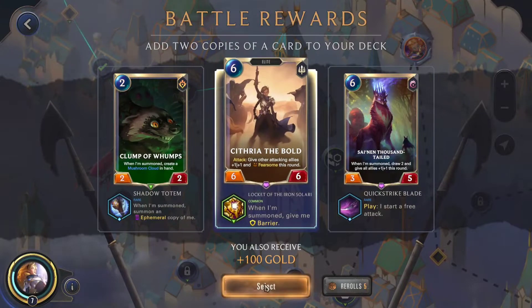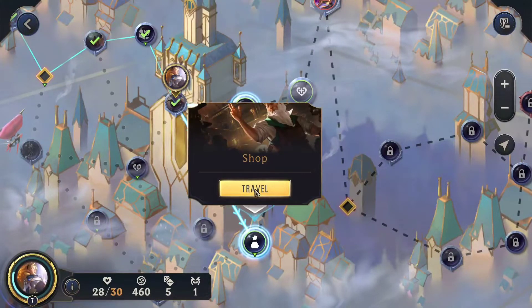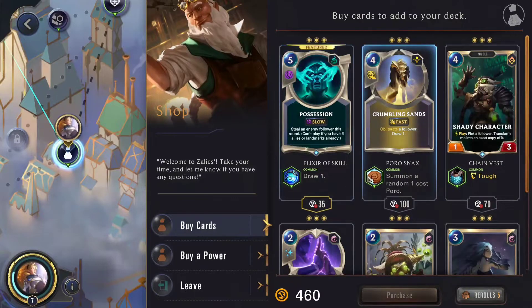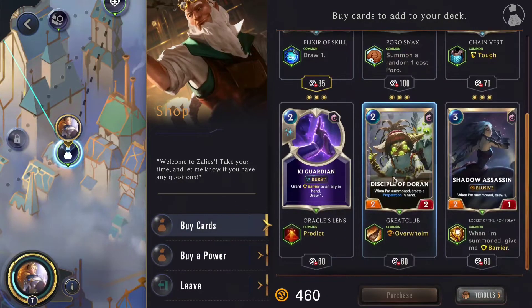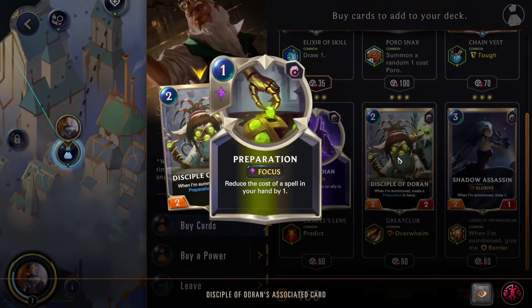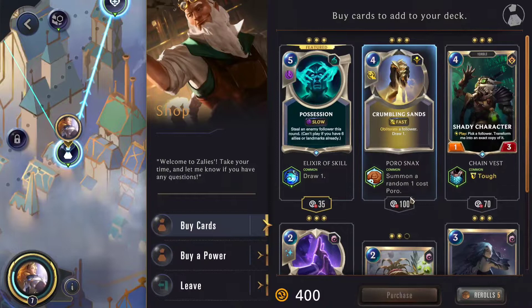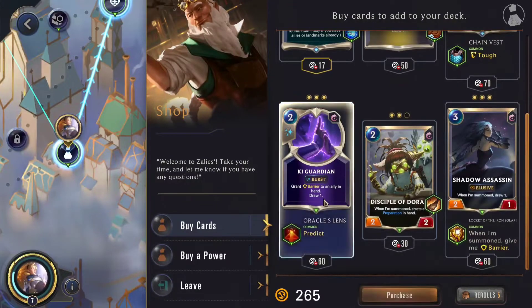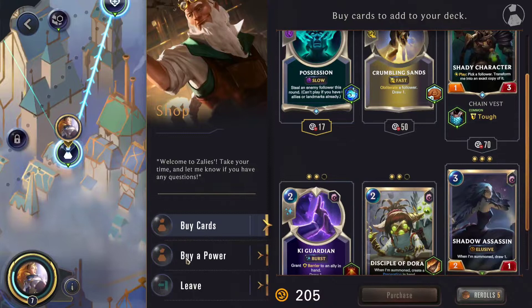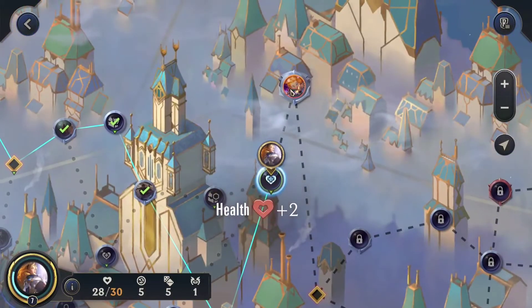We'll go for Sithra of the Bold. We have the choice of an item shop or a normal shop — I think the normal shop would actually give better rewards. Then we have the healer, and then we take on Zoe. We'll check out the powers — Disciple of Doran is probably good here. And we'll go for Possession as well as Crumbling Sands. If I can use those two in combination, we should be okay, even though this will be our first time going up against Zoe.